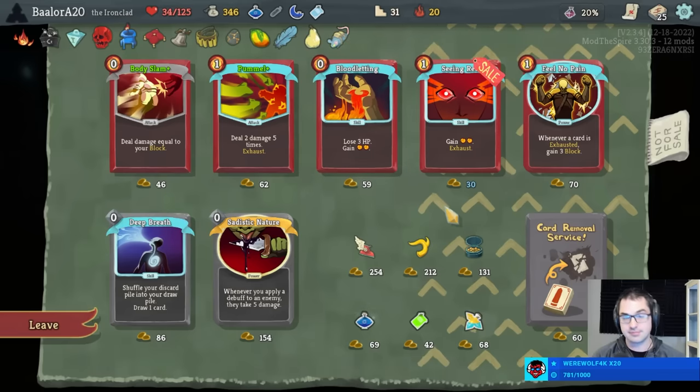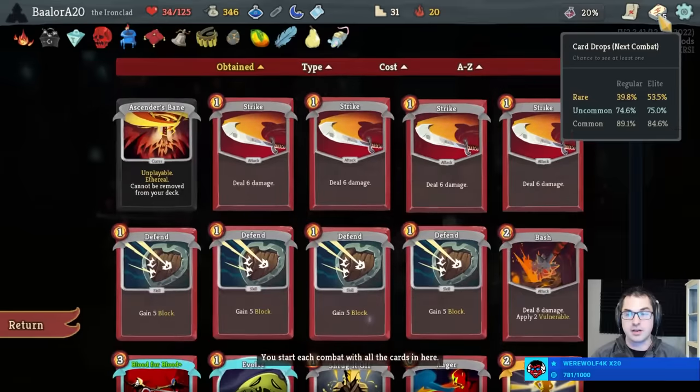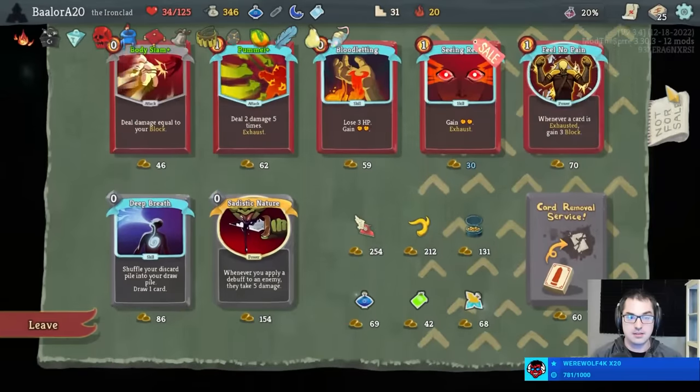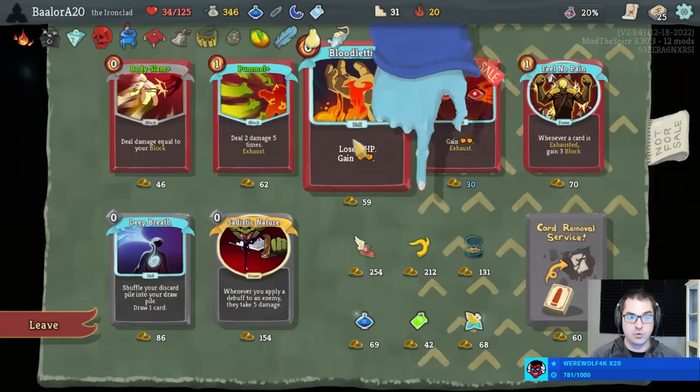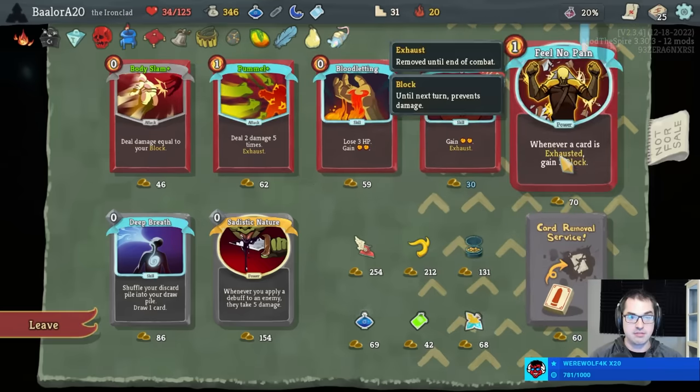There's also Wing Boots here allowing us to teleport around. A Mole hits five times — had I more strength I guess it's good for the boss fight. Gremlin Horn is tempting for Act 3, making Reptomancer a lot less dangerous. But I think I'd rather have Feel No Pain, pellets, Bloodletting here. How good is sadistic nature? I consider it very weak on Ironclad. Can I afford strike with all that? 200. Yes, we can do Feel No Pain, orange pellets, Bloodletting, remove all of it.